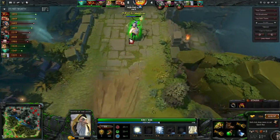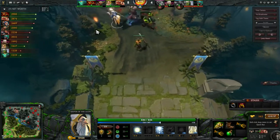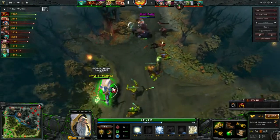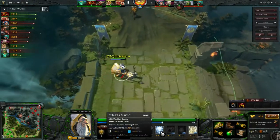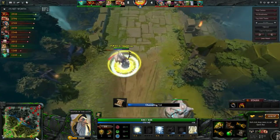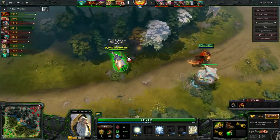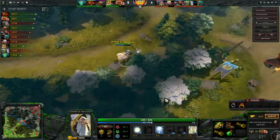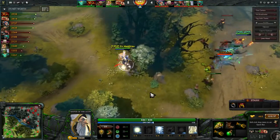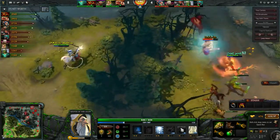You're going to go for Tranquil Boots. In a game like this where you're the only support, even if you do have Chakra Magic, I recommend getting Arcane Boots. If you're the only support I almost always recommend Arcane Boots because there are going to be many times throughout this game where you're going to try to give Chakra Magic but you just can't because you don't have any mana. Even Coddle has mana problems. This is the right skill build so far.